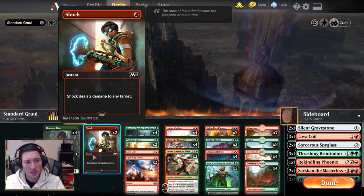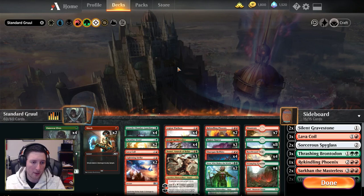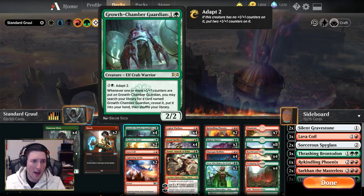We're not maxed out on Shocks because we also have a Lava Coil as a one-of, and two Lightning Strike for interaction with opposing creatures. Our two-drop slot in terms of creatures: you've got four Growth Chamber Guardian, and if you adapt Growth Chamber Guardian, it pulls another out of your deck to put into your hand. It's a nice threat that gets additional value just by threatening to adapt, and if you do get to adapt, not only does it become a 4/4, it effectively draws you a card and makes sure you have a backup creature in case anything happens to the first Guardian.